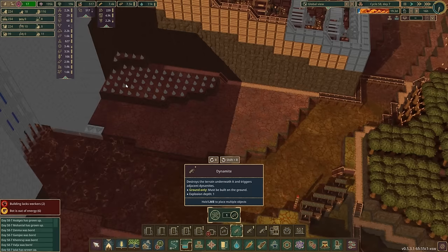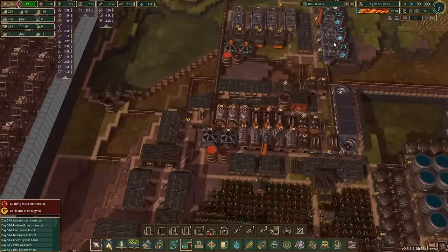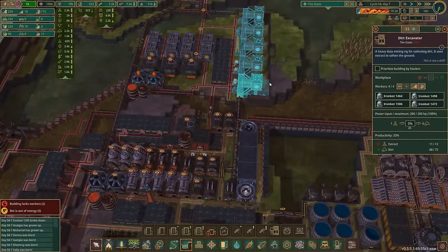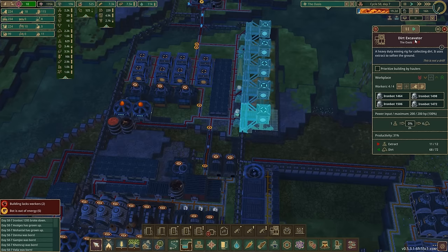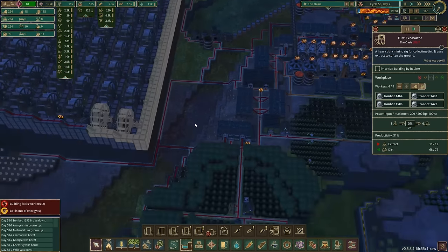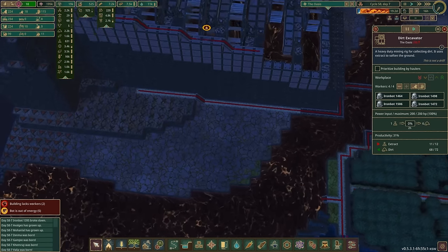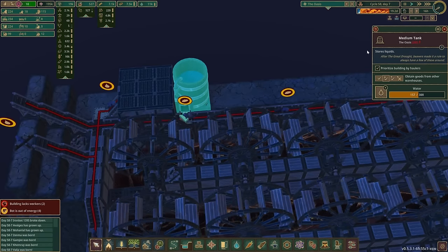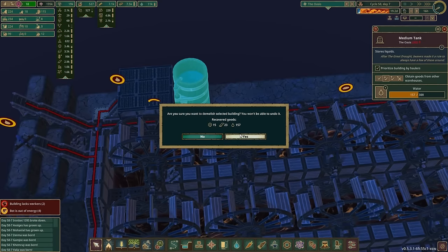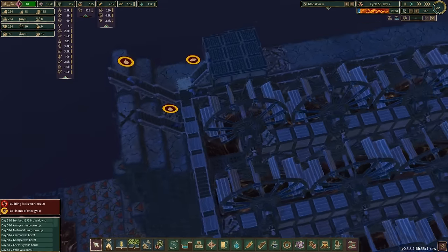We'll dynamite all this to get a nice flat area, then I'm going to move the excavators over here - probably three or four will be fine. I'll get rid of this because it's virtually useless anyway and will be completely useless when I change how I'm doing this. I need more dirt storage up here.